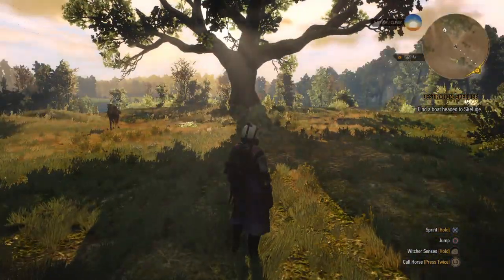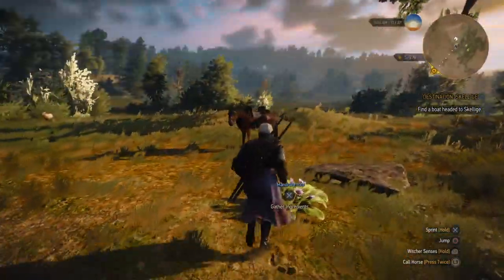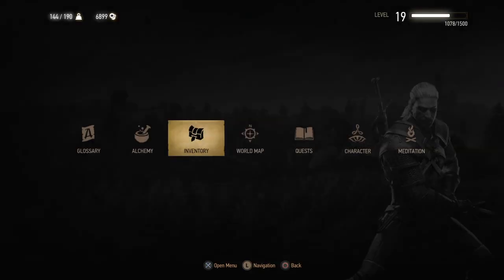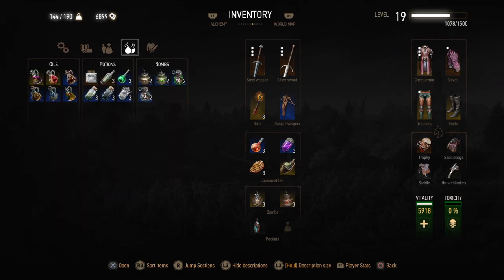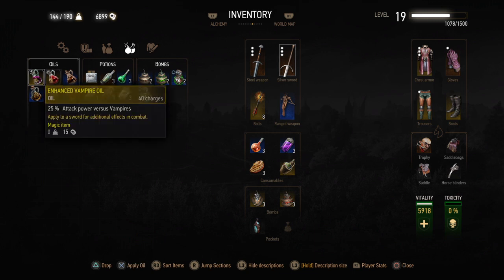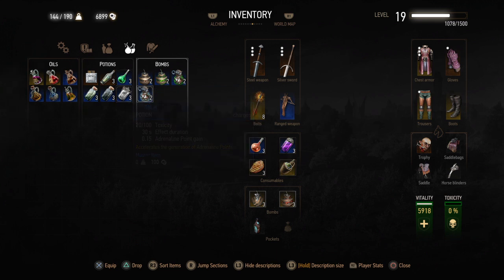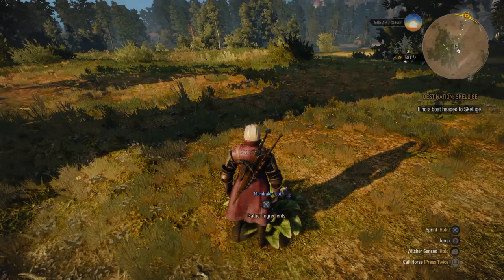So here I am in Novigrad, on the outskirts of Novigrad city. Here is my horse Roach. I will be facing a Dragonite here, so let me just prepare myself. I need this Swallow potion — I already have that. Equipped potion.